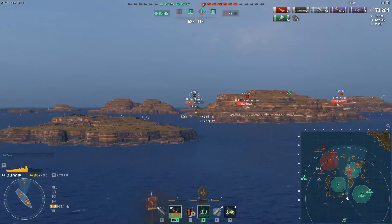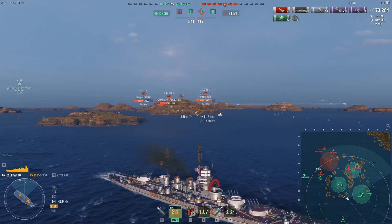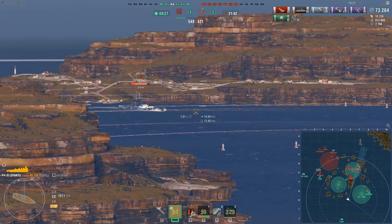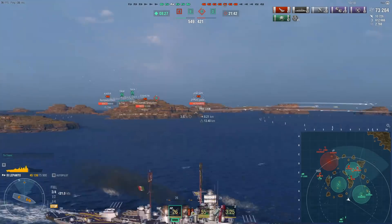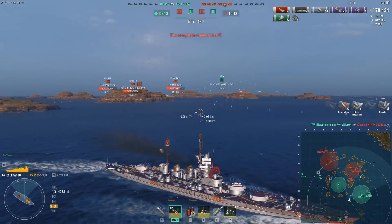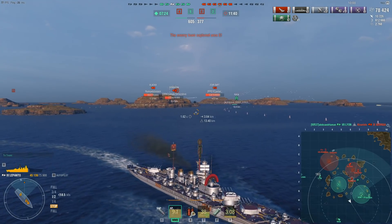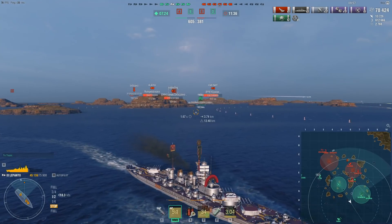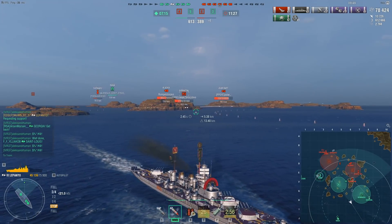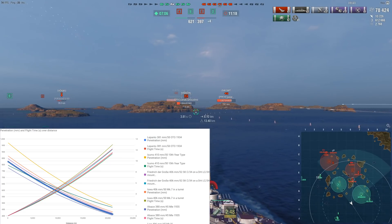I'm running Deadeye in this build, mostly because the 1.6 sigma is so painful to deal with. But it's more than that — the AP penetration on the guns comes from 381mm guns. So you're not overmatching even 27mm of plating, which means even heavy cruisers like Baltimore at tier 8 can sit nose-in against you and you can't do anything — you can't even load HE against them, because you don't have HE. Fighting something like an Alaska in this thing is not fun because you can't burn him, you can't overmatch him, and he just kind of bullies you.